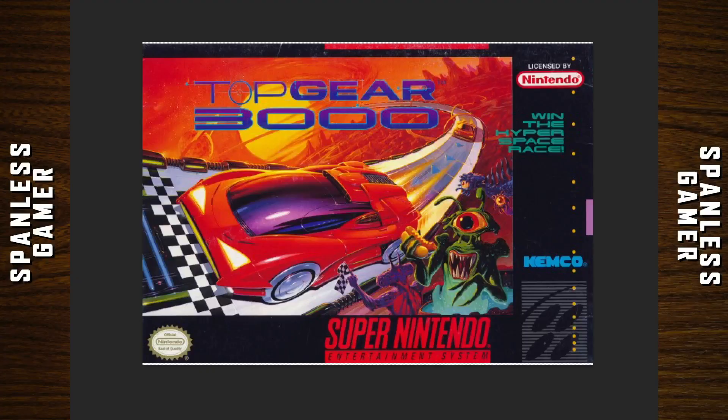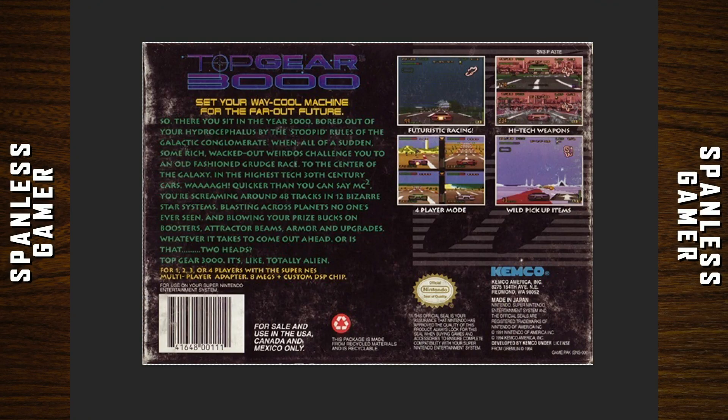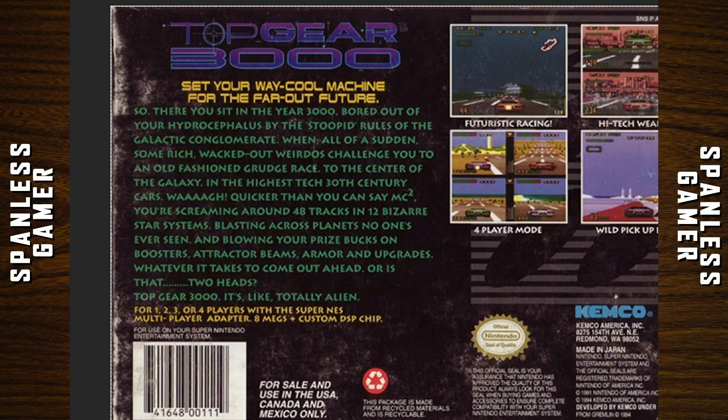Our next game is Top Gear 3000 — not the one with Jeremy Clarkson. The hyperspace race from Chemco. Back of the box: Set your way-cool machine for the far-out future. In the year 3000, bored out of your mind by the stupid rules of the galactic conglomerate, some rich, whacked-out weirdos challenge you to an old-fashioned grudge race to the center of the galaxy in the highest-tech 30th-century cars. You're screaming around 48 tracks and 12 bizarre star systems, blasting across planets no one's ever seen, and blowing your prize bucks on boosters, attractor beams, armor, and upgrades. Top Gear 3000 — it's, like, totally alien.